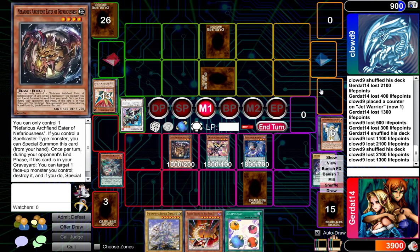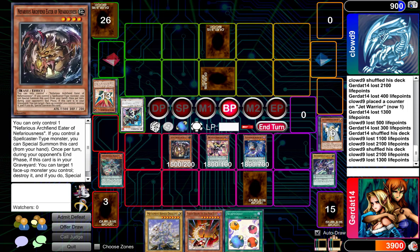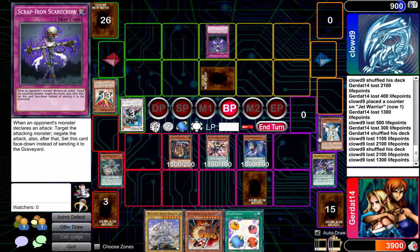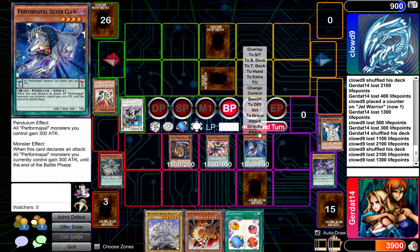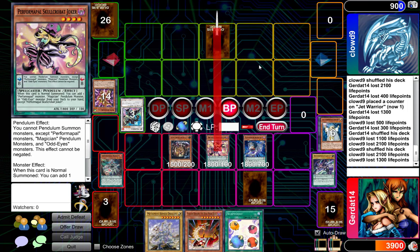I will Normal Summon Nefarious Archfiend Eater of Nefariousness. I could have Special Summoned him, but I chose not to. I'll have Nefarious Archfiend Eater of Nefariousness attack your face down. Scrap Iron Scarecrow - try again. I'll have Performing Pile Silverclaw attack over your monster. It was Rush Warrior. And I'll have Performing Pile Skullcrobat Joker swinging in for game. And I lose.